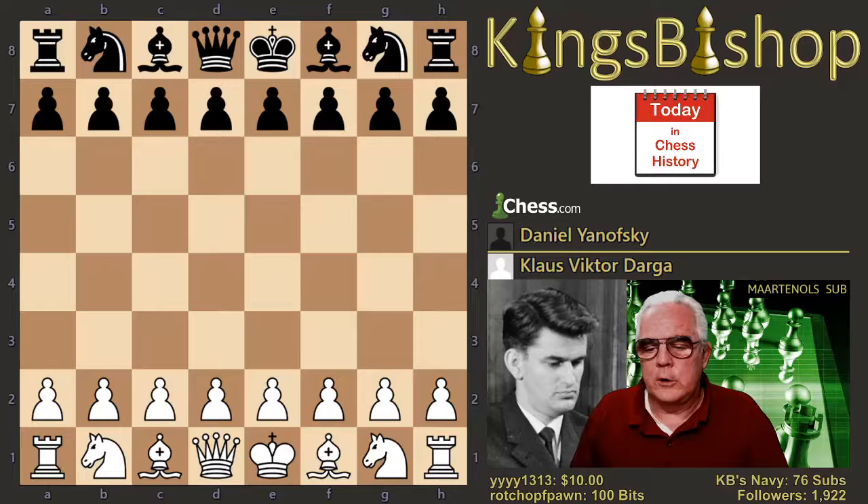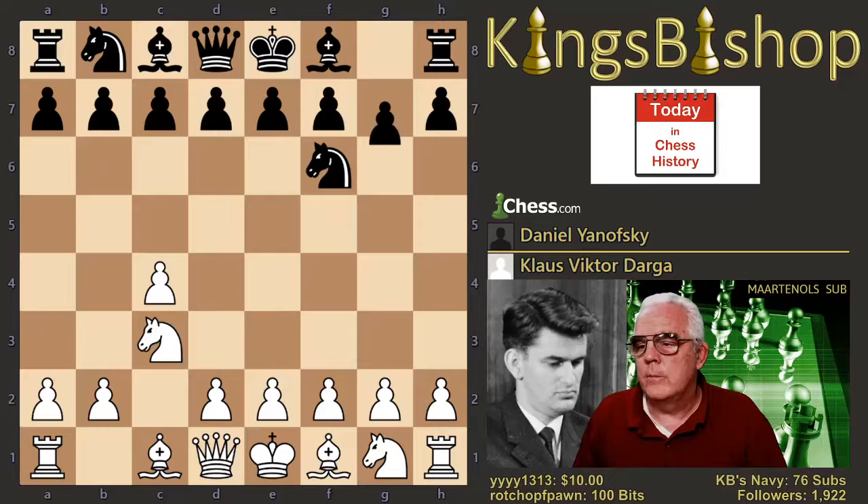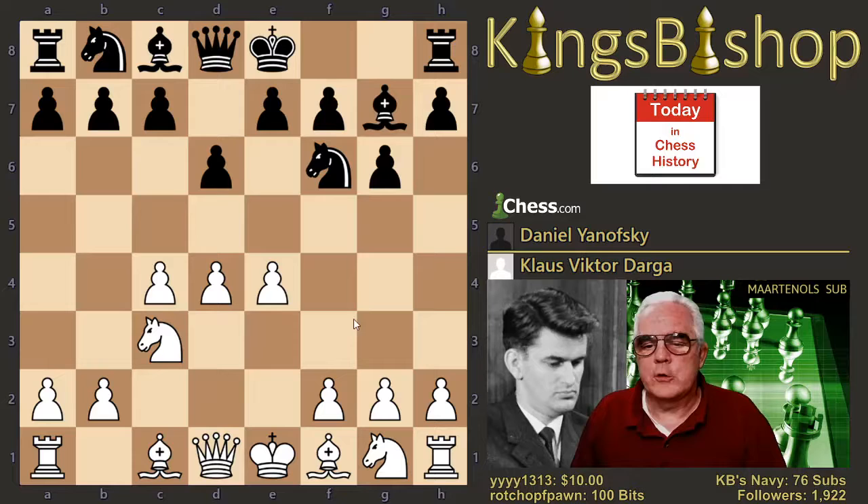As you can see, Darga is no longer starting with Knight F3 followed by C4. Now he's going directly to C4. Knight F6 is the Anglo-Indian Defense, Queen's Knight variation. G6, E4, D6, D4, and with Bishop to G7, we have transposed to the normal variation of the King's Indian Defense.